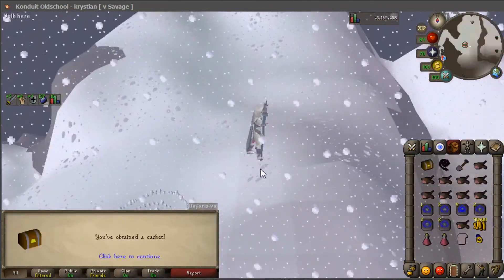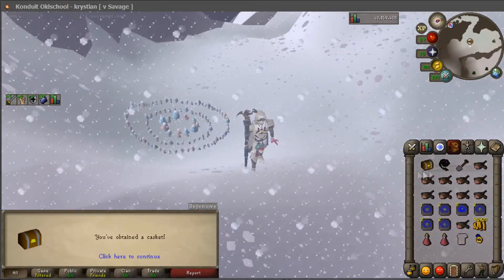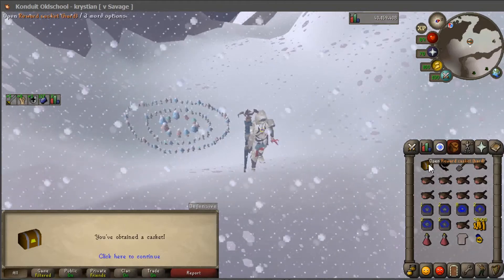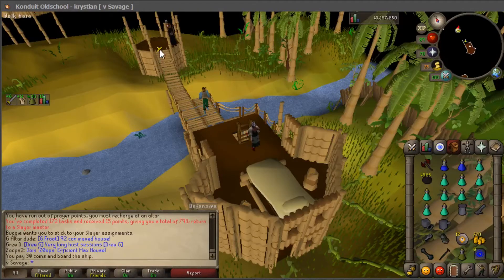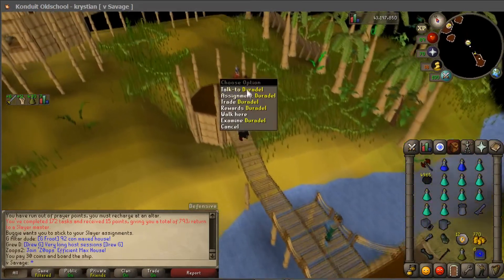That was the easiest clue scroll ever — literally took five minutes, not even. 132k, very average. Let's get this rune battle axe. Quick cal fight task, mostly because I have the expeditious bracelet on.